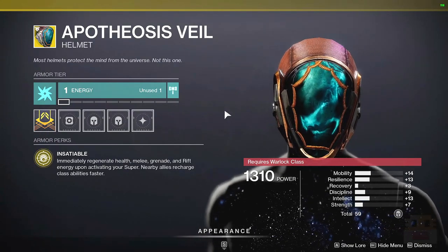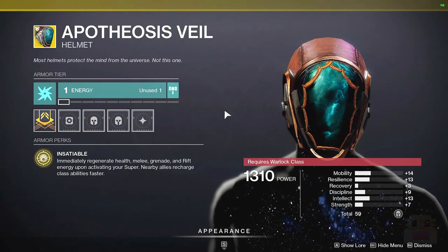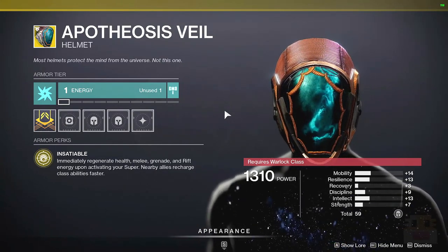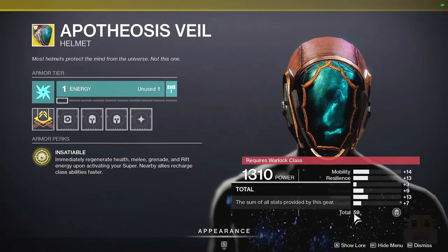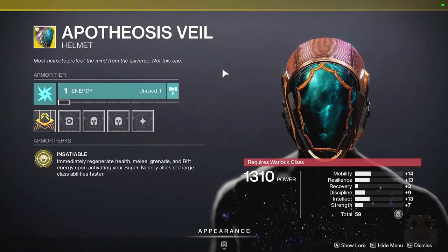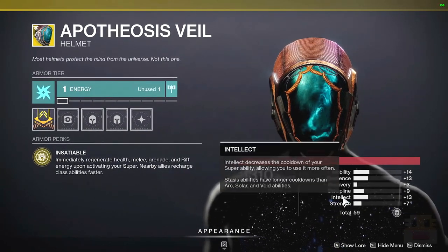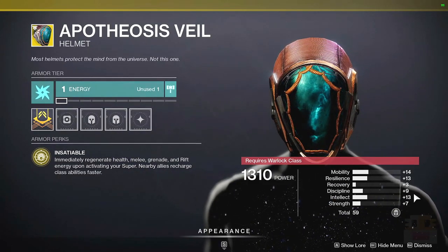First of all, you don't use your super that frequently. Especially on the Warlock, you probably want to be using Well with Phoenix Protocol. Having your grenade and your melee and all that stuff doesn't really make that much of a difference, outside of glitches where you can pop your super, grab one of the balls, have your grenade, but the super doesn't get used. As far as the roll goes, a low stat of 59 is really not that worthwhile. And of course, recovery is low. So pretty terrible roll for a very below par exotic. However, this exotic technically has a special feature — a minimum intellect level of around 10 to 12.